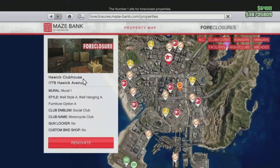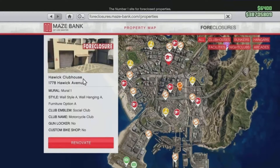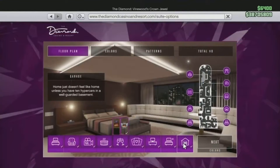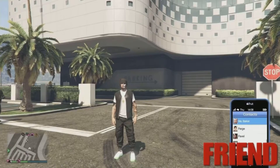For the person that is helping you, your friend will need a motorcycle clubhouse, and inside the motorcycle clubhouse make sure it is full. I recommend buying a bunch of Sanchez's to fill it up. The person helping you should have a full clubhouse of Sanchez's. They will also need to own the casino penthouse garage with at least one vehicle stored inside. That covers the helper's requirements.